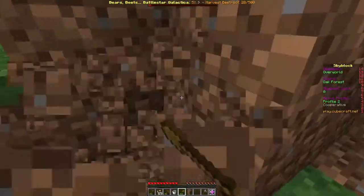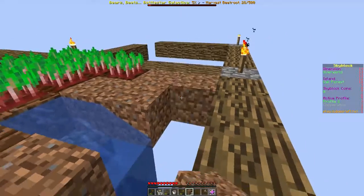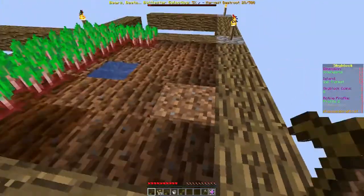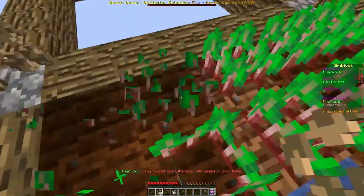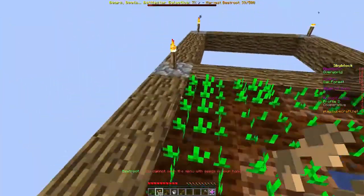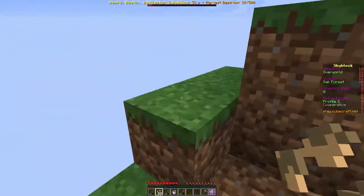Just break dirt this way then. We start out at elevation 69 — nice. There's two more dirt. Now let's farm a nice little area — let's plant some beetroot seeds. Voila! It is now done. We made a little beetroot farm — we can harvest beetroots faster now.